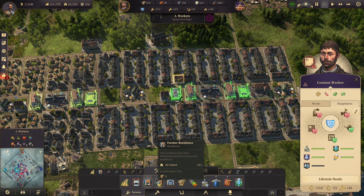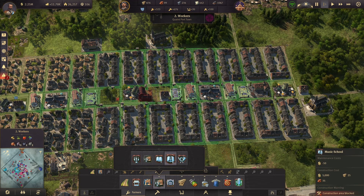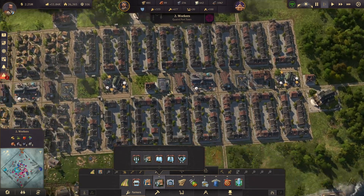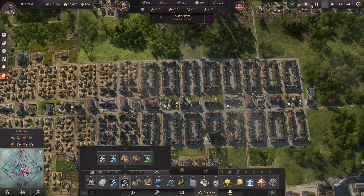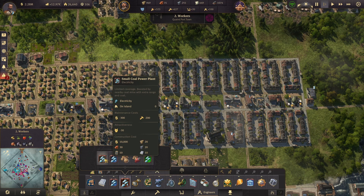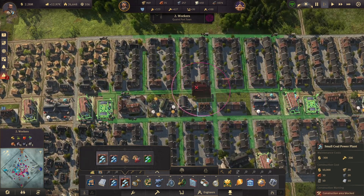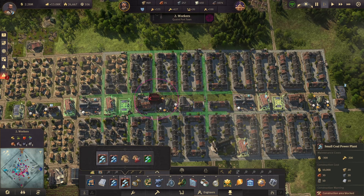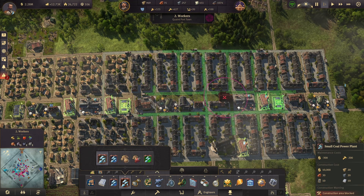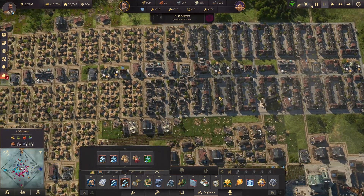We're going to need a music school — that's easy, we have it over here and it's also not too big. We probably will need two actually. And given that they're workers, I don't want to give them access to nice oil power plants — we're going to give them access to coal power plants. This is obviously bad on attractiveness, but it uses workers, so it makes a lot more sense for me. It also provides a lot less electricity in terms of range, so we're going to need to be a bit smart — probably one around here and maybe two or three for sure.